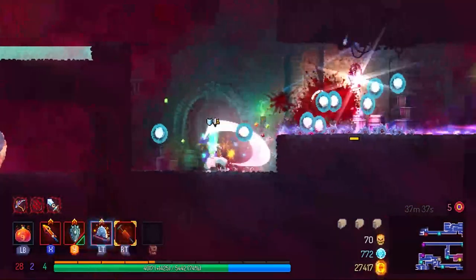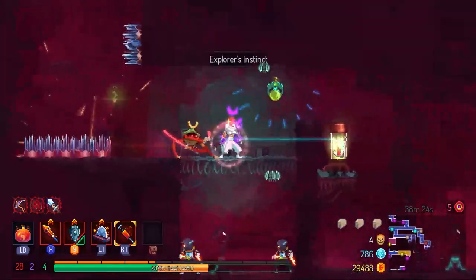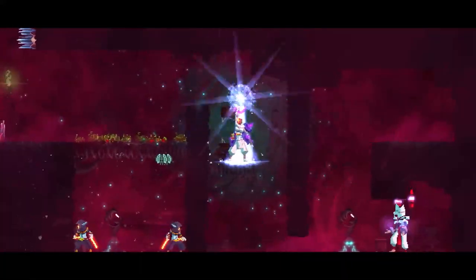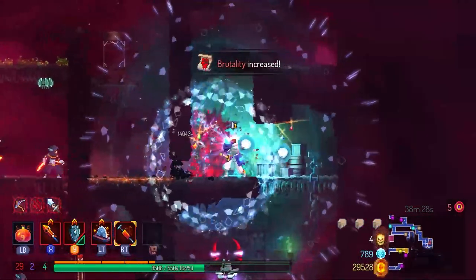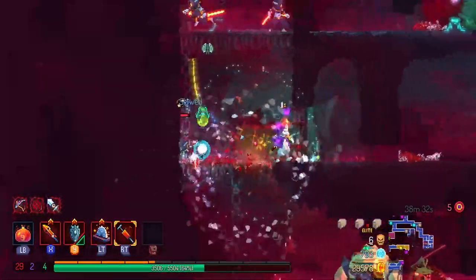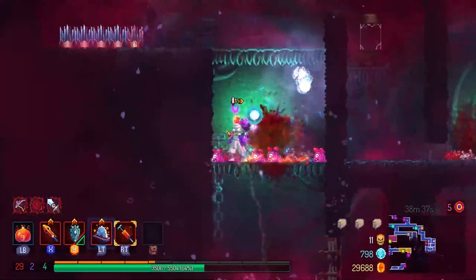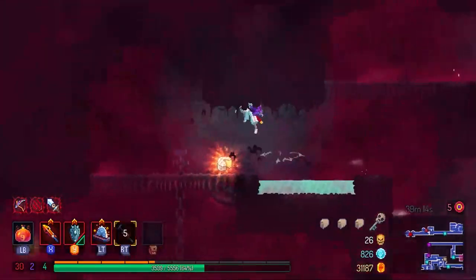Coming up on this mummy elite I thought I would have gotten hit by the box but apparently not. Got hit by the spikes there a bit but fortunately I was able to get rally points back. At this point I was wondering should I go to Timekeeper or Giant, but since I wanted to shake things up a little — I usually always go to the Giant since I think it's generally an easier boss — this time around I decided to go to Timekeeper.